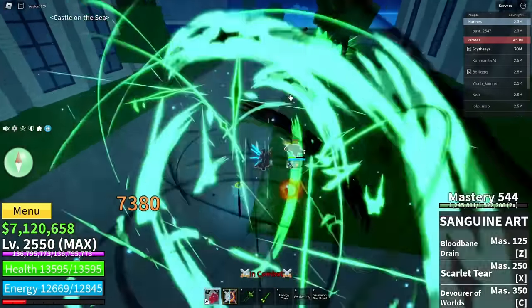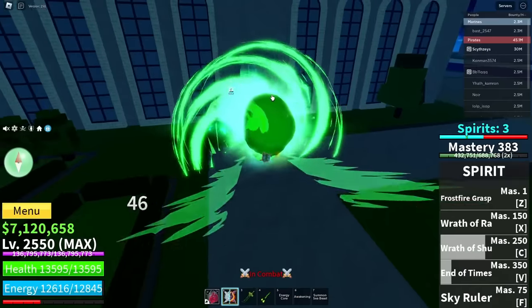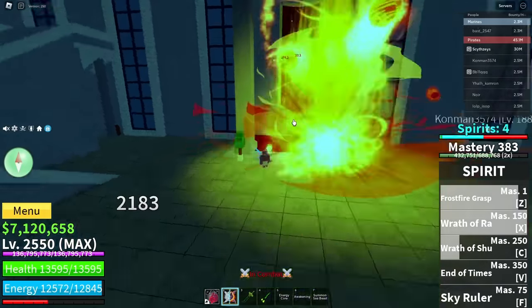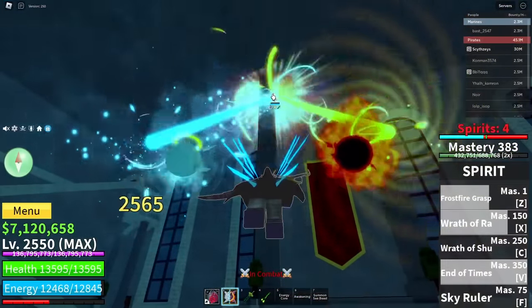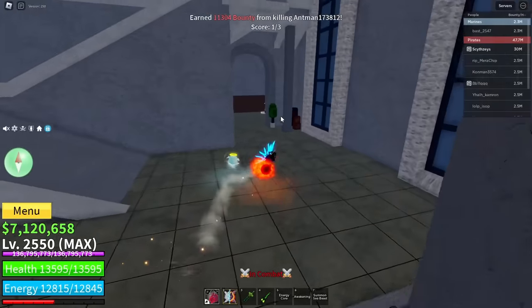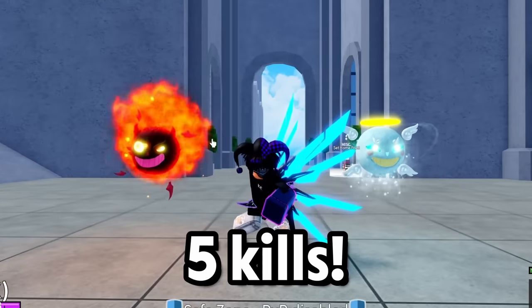We got him! You are not running. We're also going to try to kill him with Spirit. Spirit has crazy damage. Yeah, we're not going to be able to kill him with Spirit — Spirit has two damage. Look at the fruit stats. Okay, we did just obtain five kills.